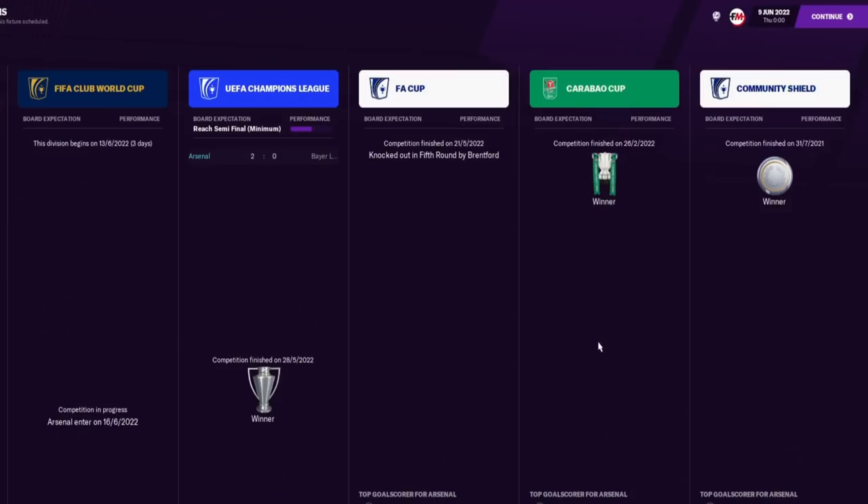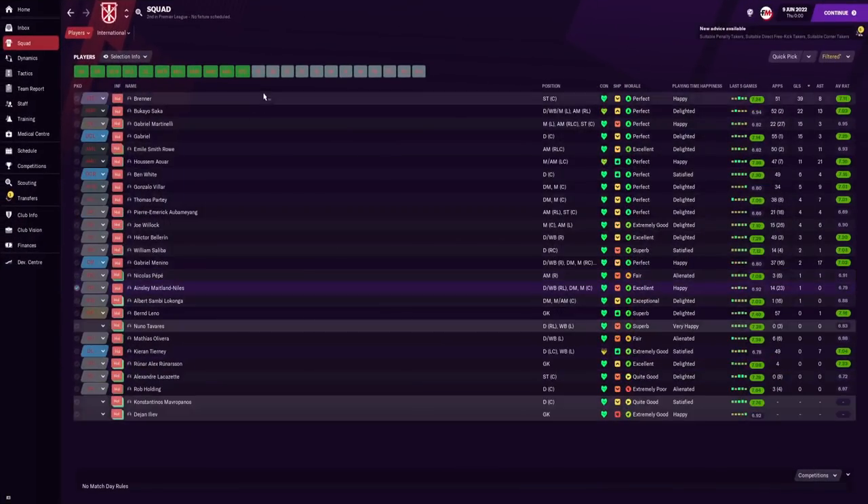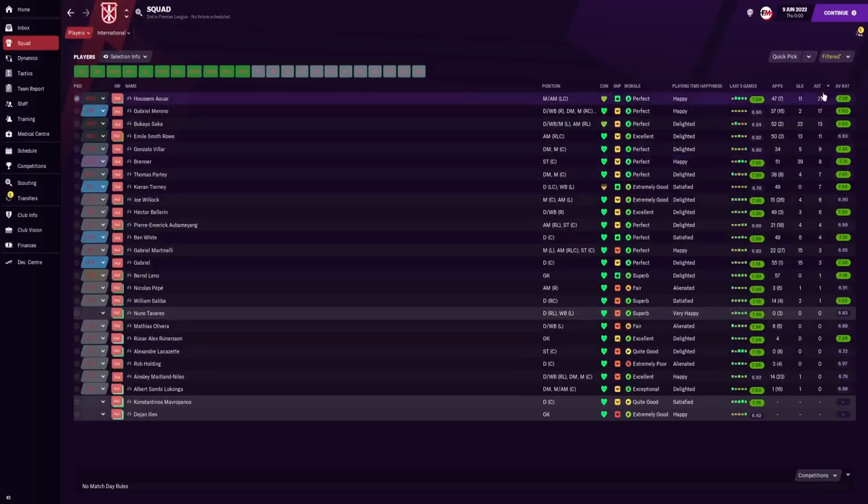In the FA Cup we got knocked out in the fifth round by Brentford, but we won the Carabao Cup and the Community Shield — a treble if you count the Shield, and as an Arsenal fan I'm counting it. The top goal scorers in all competitions: Brenner on 39 in 51 games, Saka scored 22 in 52 starts, Gabriel Martinelli 15, Gabriel 15, Emil Smith Rowe 13, and Hossam Awa 11.